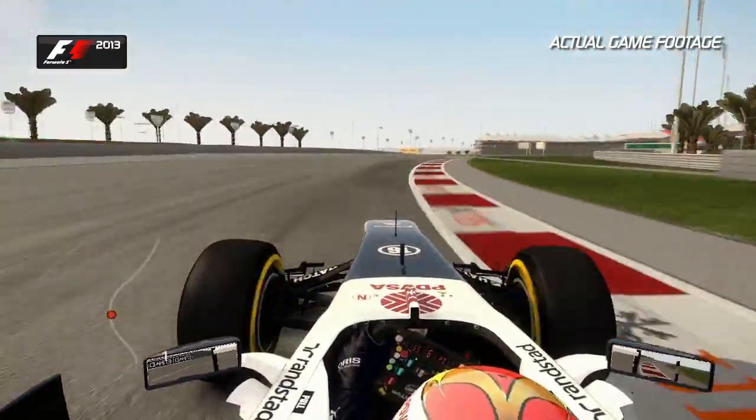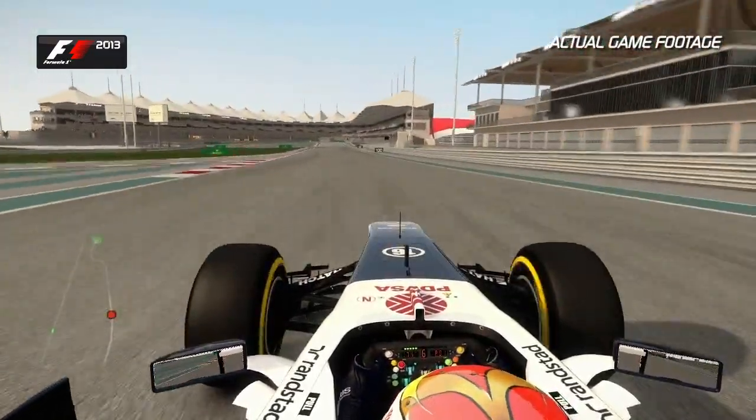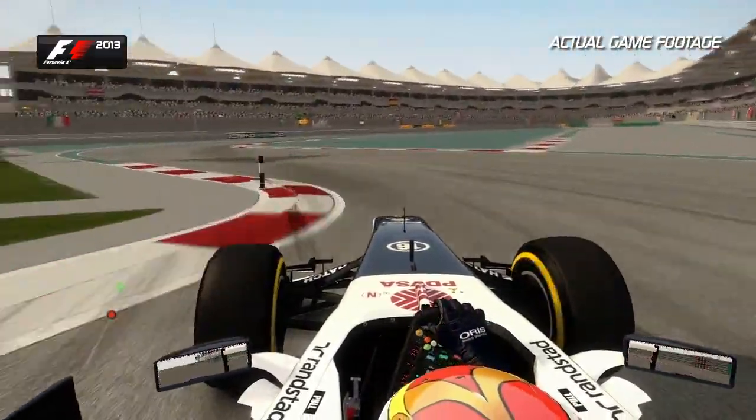Up the hill now, Turn 2 and 3, full throttle. Feel the G-force on your body as you now plummet down the hill towards Turn 5. Slow it all down at the 100m board and aim for the cone on the left.